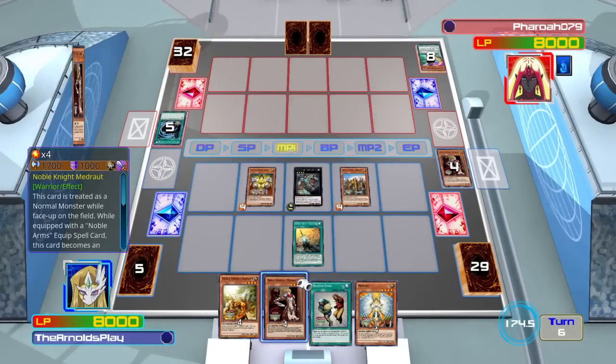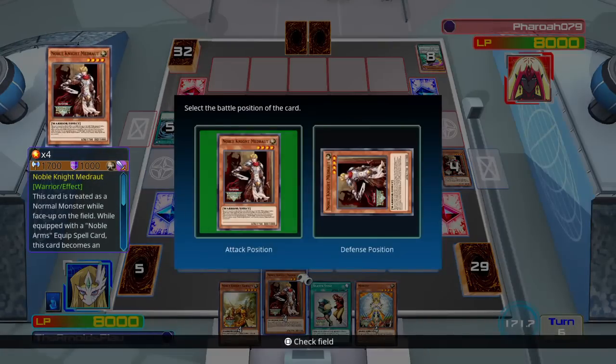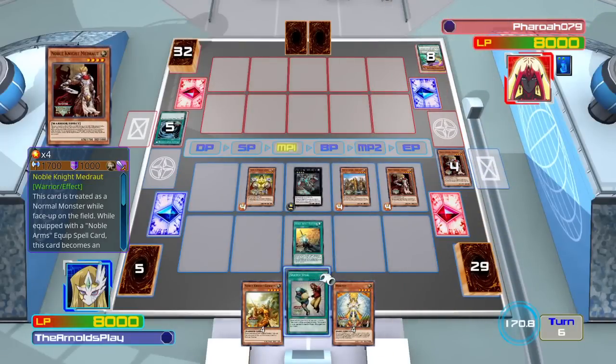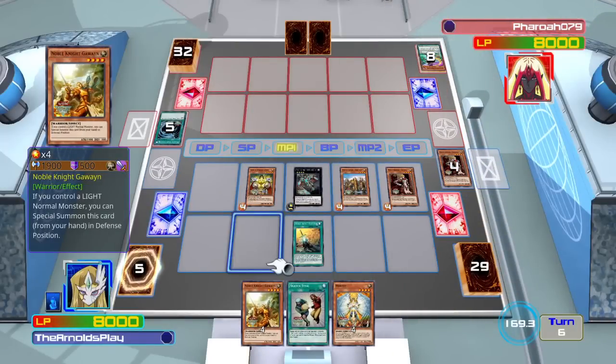They only do it once — otherwise it would be stupidly broken — but they do it once, and that's really quite cool. It makes Noble Arms equip spell cards actually usable, because when's the last time you really see equip spell cards outside of Snatch Steal being played in a deck?